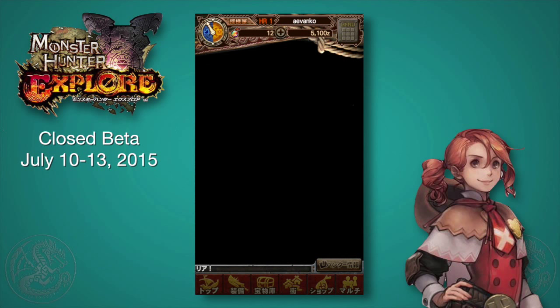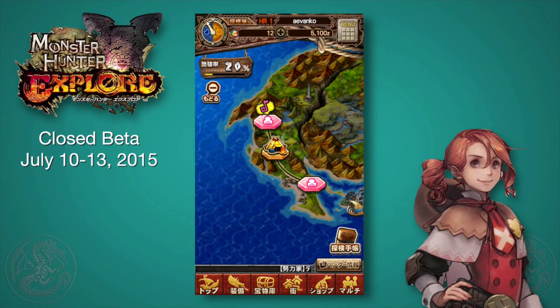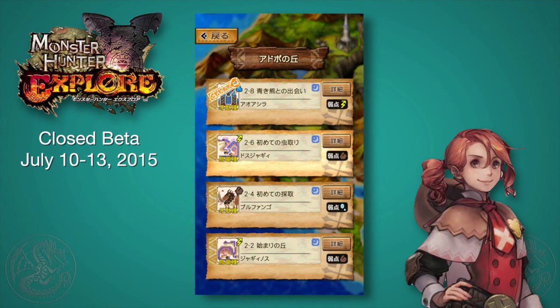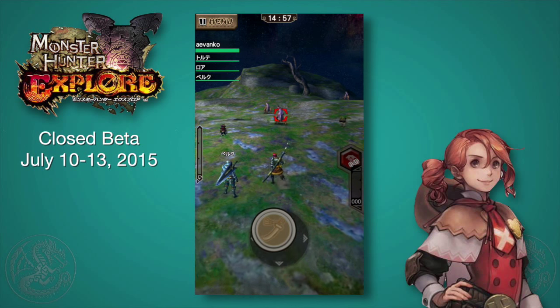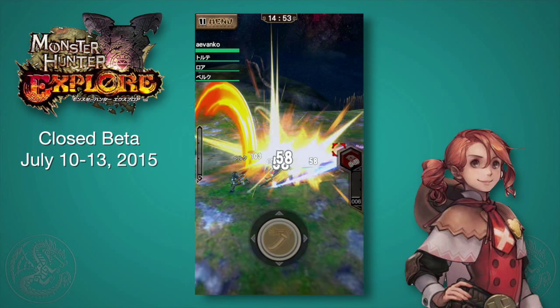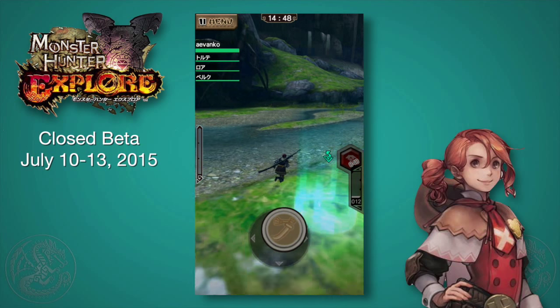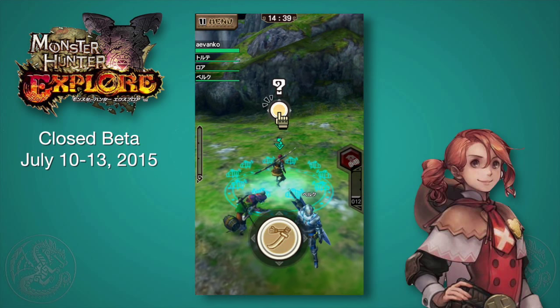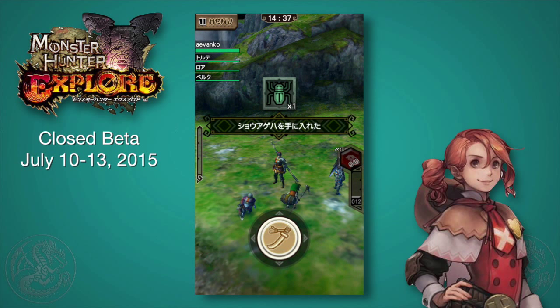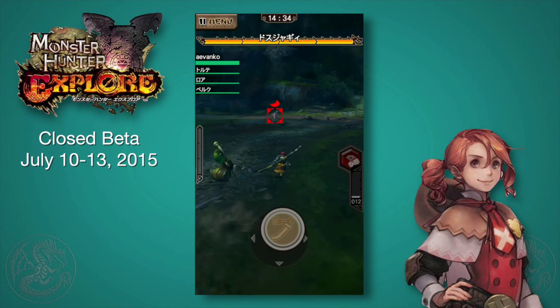I'm going to switch to the long sword — every weapon is different in how it uses tap and hold. For the long sword, if you just tap the attack button you'll do the normal spirit combo, and if you hit the round slash at the end you level up your spirit gauge. Once you have spirit gauge, hold the attack button and you'll spam spirit attacks. Each hunt is a series of three areas: one with monsters, then possibly a gathering point — almost like a free bonus room with a treasure chest — and then the third is always the boss room.